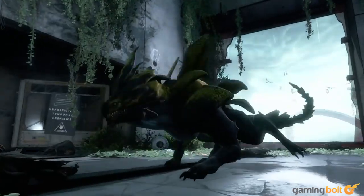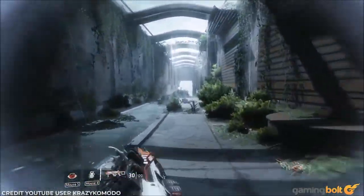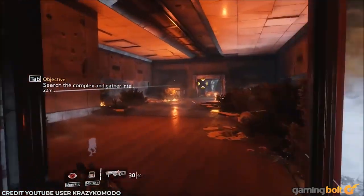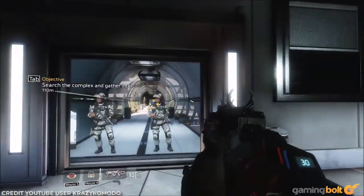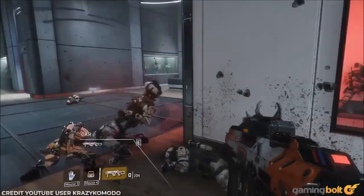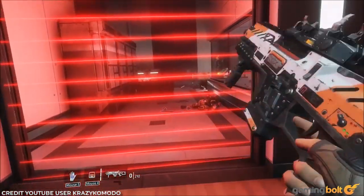Titanfall 2: Effect and Cause. Titanfall 2 had already established itself as a wicked first-person shooter platformer by the time you reach Effect and Cause, and yet the mission pushes the limits even further. Starting as a traipse into the past, you see Jack Cooper seamlessly shifting between the past and present. Certain enemies like IMC guards and robots can only be fought in the past, and this can be used to your advantage to effectively flank. From a story and puzzle design standpoint, Effect and Cause proves that the campaign inside Titanfall 2 could indeed get better.